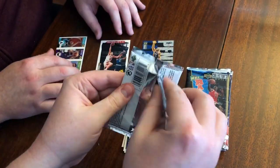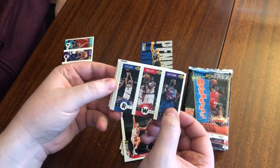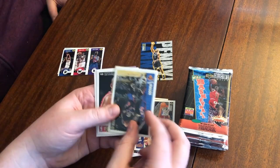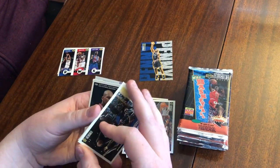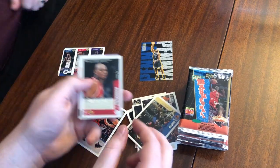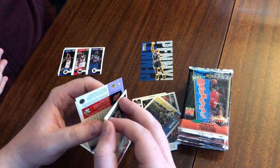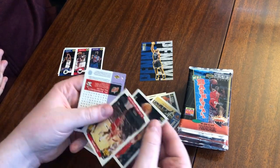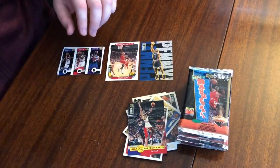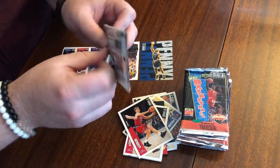We got Jalen Rose, Chris Webber, and Jimmy King — a little Michigan love, Fab Five, baby. Cherokee Parks, Dale Ellis, Anthony Mason. We got Poo Richardson on the back, Tim Legler, and then a second Tim Legler — Tim Legs. We got Jerry Stackhouse with another one of the Bulls cards — that's Jordan, Pip's on the back. Another Timmy Legler — he's a famous analyst now, a three-point champion. Facts.